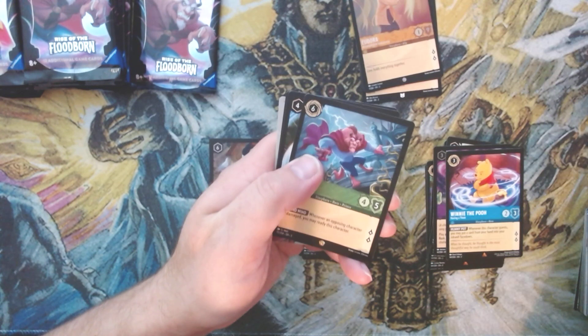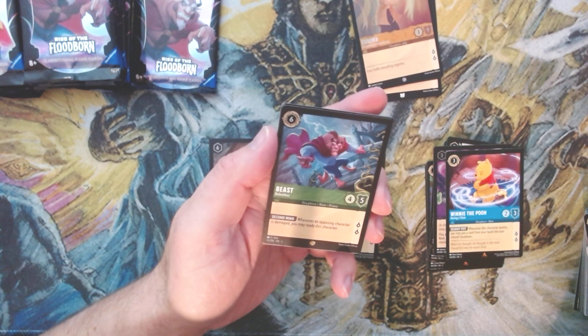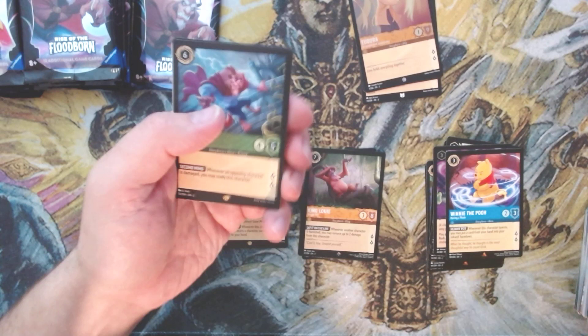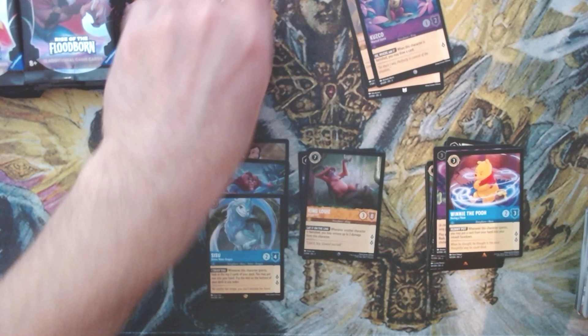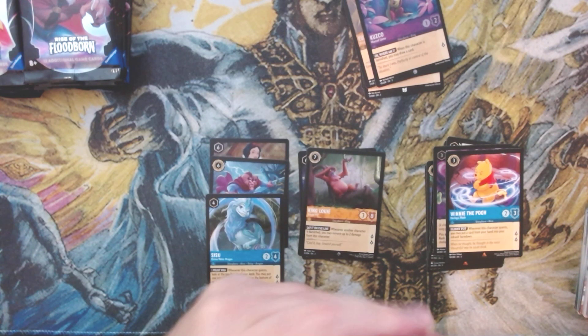Our first rare is a legendary — Beast! Not the Steel Beast, that's the big one — but that means our next rare is also going to be a legendary, and it is Sisu! And we get a foil Kuzco — wow, amazing pack! Double legendary pack, don't see that very much at all.